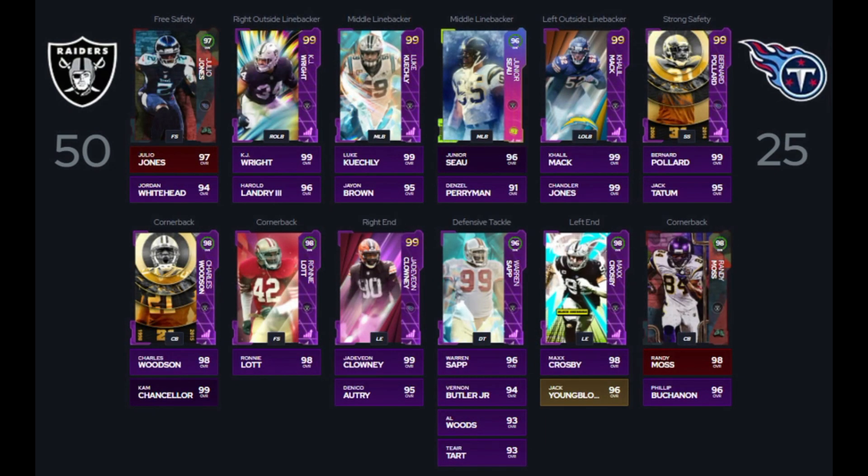Looking at our defense, we've got Charles Woodson as cornerback 1, 98 overall, with Randy Moss at 98 overall as cornerback 2. We're going to put Ronnie Lott as cornerback 3 — he gets cornerback as a secondary position. And then Cam Chancellor as cornerback 4. We need to put them at cornerback 3 and 4 because we have two required cards at safeties — Jordan Whitehead and Jack Tatum — that are not really going to see the field that much. But we want to get Julio Jones and Bernard Pollard in here. Julio Jones is that 96-speed card, so with the theme team boost he'll have 97 speed, and with the DB in the zone rare strategy cards he'll be up to 99 speed. He's 6'3", he's an awesome card. Bernard Pollard has 97 speed powered up, so he'll get to 98 speed with the theme team boost, and he'll easily be able to get to 99 speed.